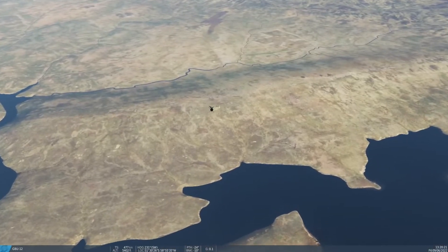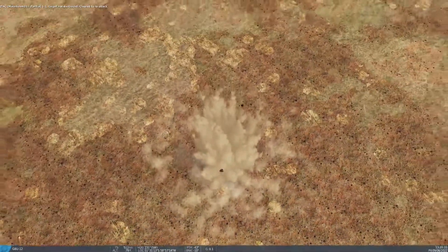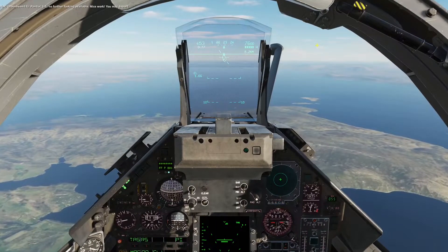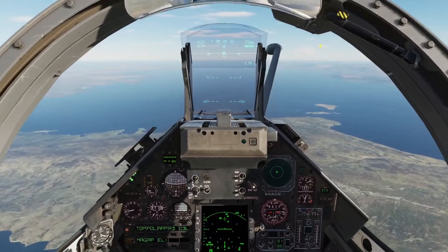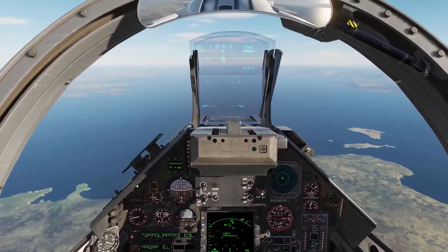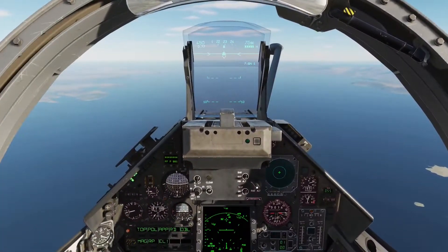Here comes our bomb. It looks like it's on target but it's going to be short — why, I don't know. Sometimes it does this. Maybe you guys can tell me in the comments. Pontiac 1-1, no further tasking available — nice work, you may depart. I've had problems with the GBU-16, and anytime I try to put a second weapon on target, I'm having issues. I have gotten one successful second GBU to hit. Maybe it's something about the Falklands map — I should have tried a flatter map like Iraq or Syria.